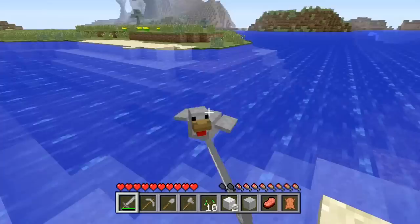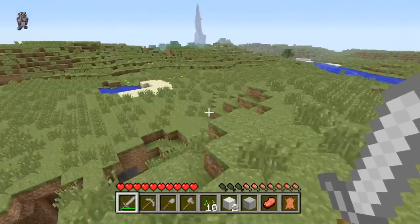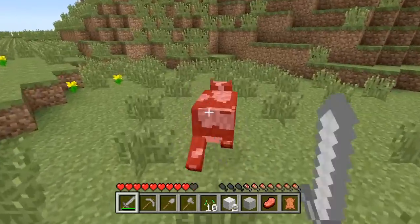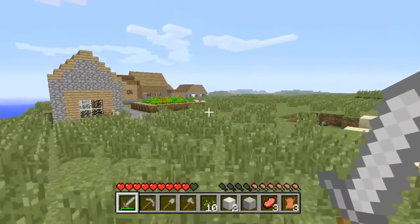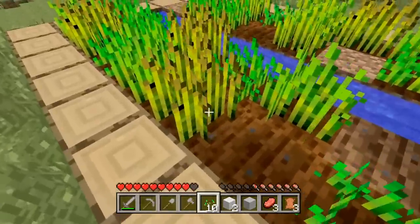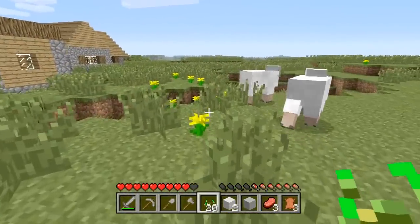My hunger is going down quite quickly, probably because I'm sprinting all the time. Pro tip — most of you already know this, but for those who don't: jump while sprinting and you go nearly twice as fast. I've never had this much food before on a first night — normally I never find any and end up dying. I still don't understand why that enderman spawned during the daytime.